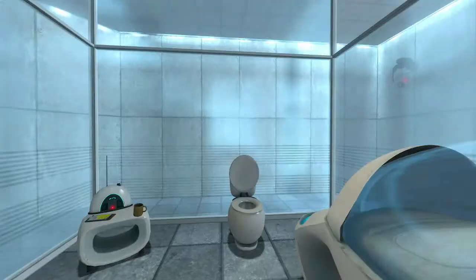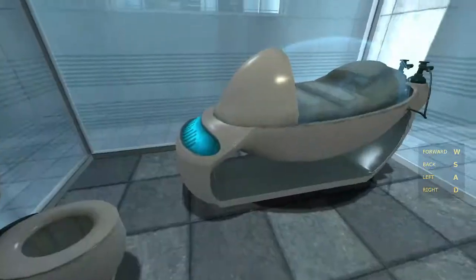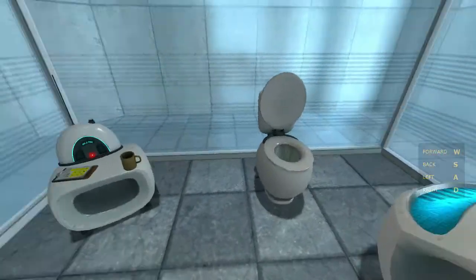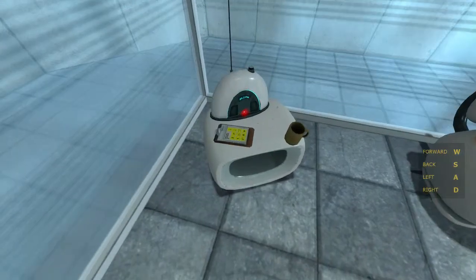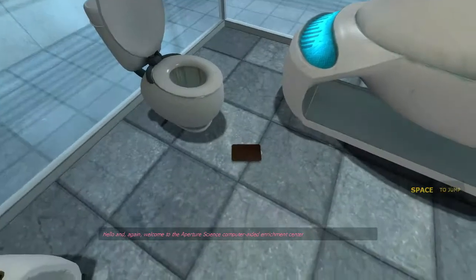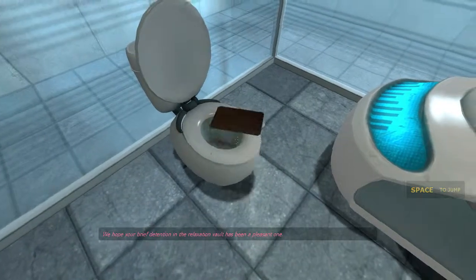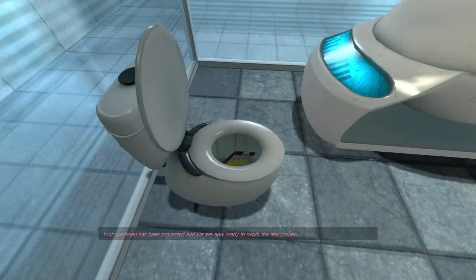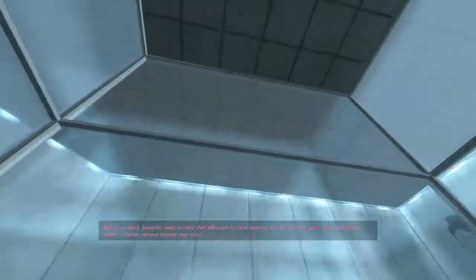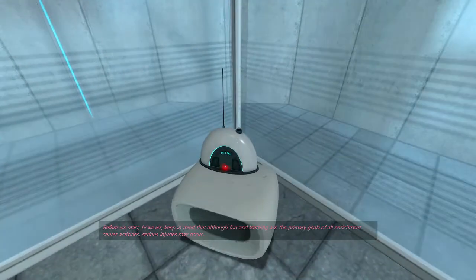So we start out in this chamber, don't really know what to do and we have a timer. We can move around as usual with WASD, and this is a physics-based game so we can pick things up. Welcome to the Aperture Science Computer Aided Enrichment Center. We hope your brief detention in the relaxation vault has been a pleasant one. Your specimen has been processed and we are now ready to begin the test proper. Before we start, however,